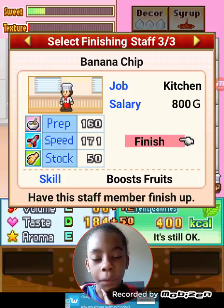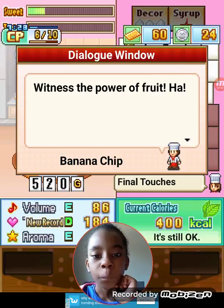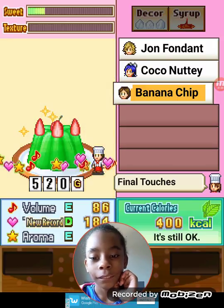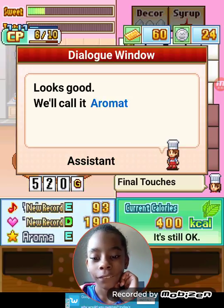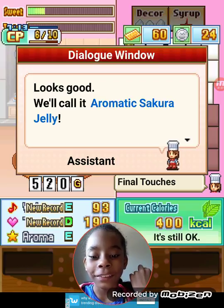Now we are going to use banana chip. What is the power of fruit? It's still like not overnight yet. We'll call it the aromantic sacred jelly.